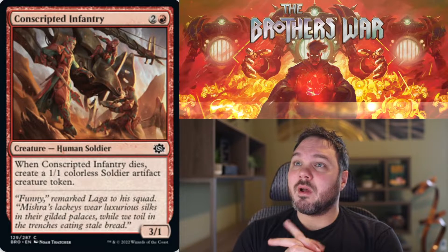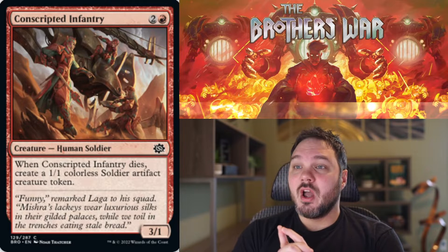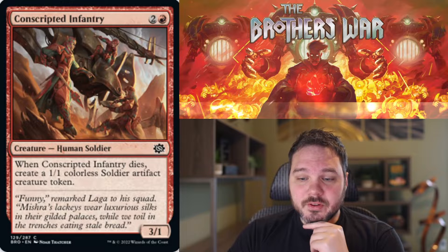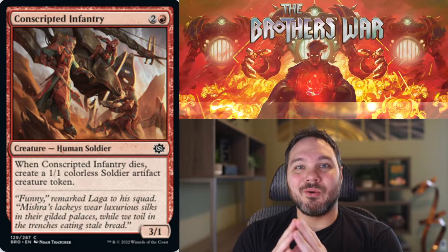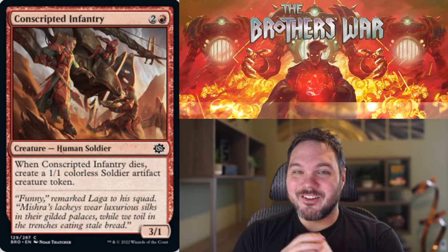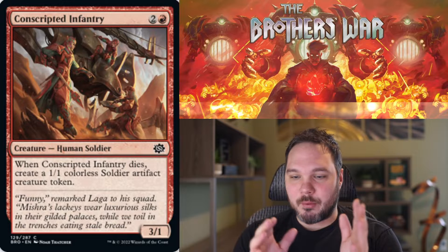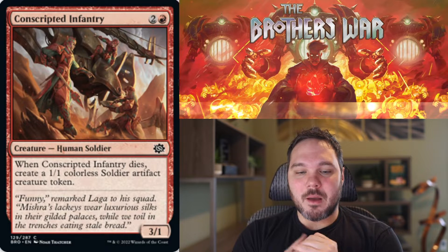Up next we have Conscripted Infantry. For 2 and a red, you get a 3-1 Human Soldier creature. When it dies, you make a 1-1 colorless soldier artifact creature token. This does cost 1 more than Rock Hunter — we've got our 3-1 here as well but for 3 mana. I don't love that, but the leaving-around 1-1 afterwards is enough to justify the extra mana cost. I think this is on the same level — I'm going to give this a C-.